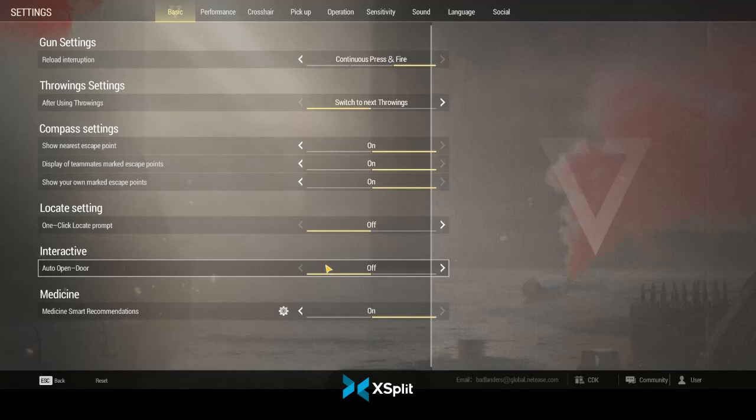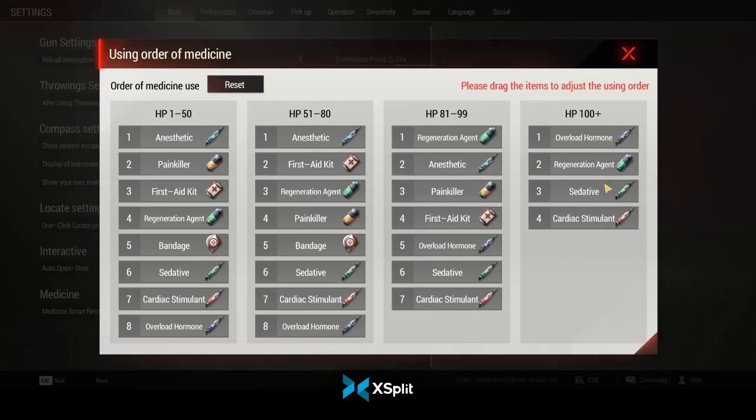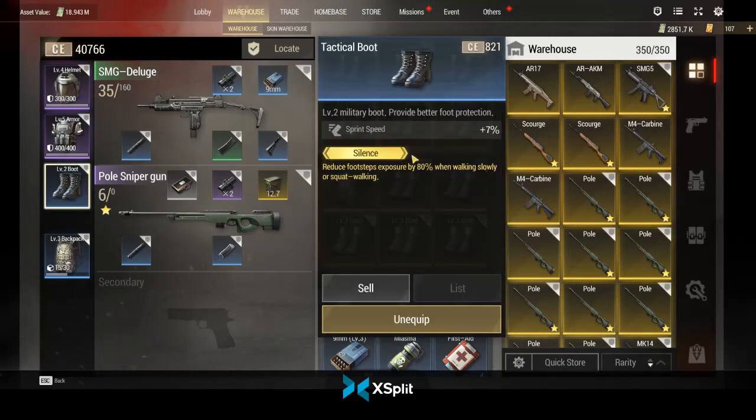You definitely need a decent pocket sniper — I'd recommend a cheap Scourge. In the beginning you won't even have enough slots to pocket a sniper weapon, so you'll need to look at some tutorials and figure out decent guns you can build and afford. I would recommend silence boots. Once you get done with all these menus and set them how you want, there's a smart medicine tab you'll want to set up too.